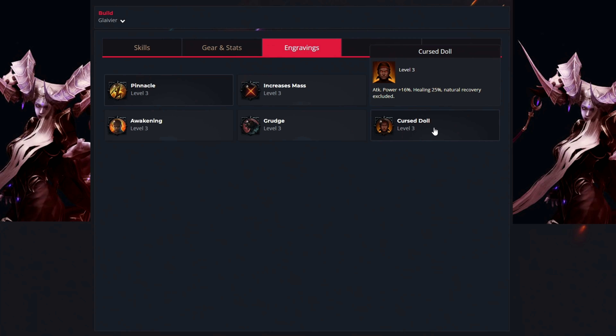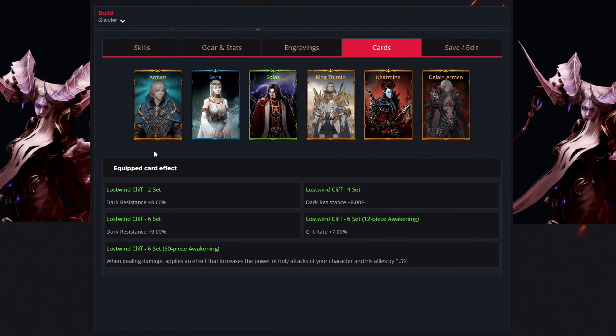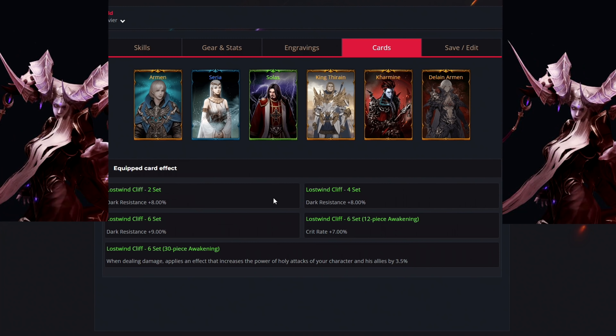For the last engraving, we have the Curse Doll — this is a significant attack power increase at the cost of a 25% healing penalty. This penalty can be offset by paying more attention to dodging red AOE circles and by using healing potions more often. In a quick summary, I would recommend to get the top 3 engravings first and then the bottom 3. And last but not least, let's move over to your cards. You want to get Armin, Syria, Solas, King Tyrone, Carmen and Delaine Armin. These cards are an endgame system for maximizing your character — you don't have to get them right away, but these specific cards will optimize your damage output in PvE even more. I did a bunch of testing for this build and this was the best and most optimized card set.